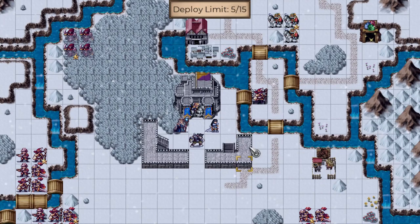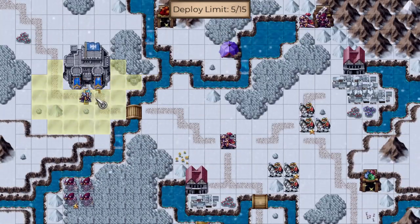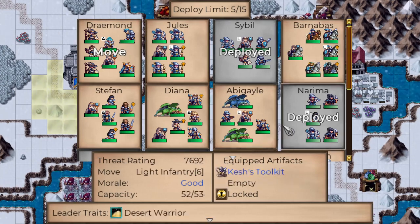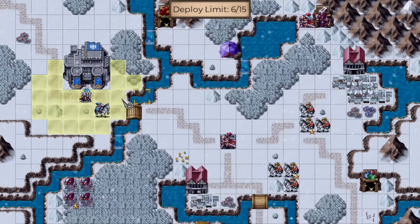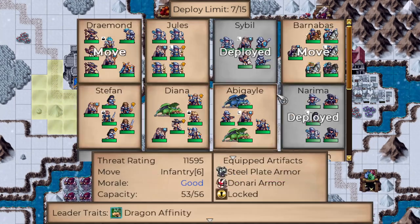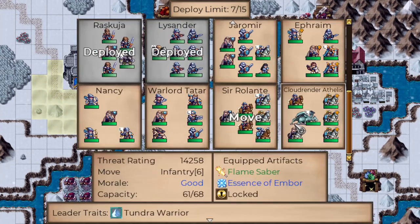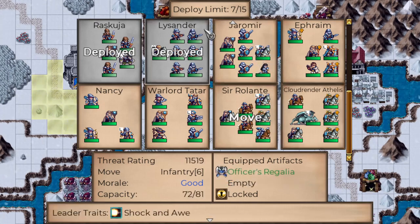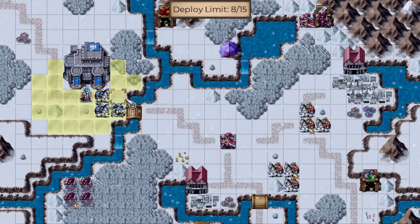These are not very good squads. We need... If we do like Barnabas and Rollant there at the front. Oh yeah, we also have Jarmir's Squad, which is kind of nice — it's actually a pretty decent one. But I'm gonna put Cloud Render right up front.